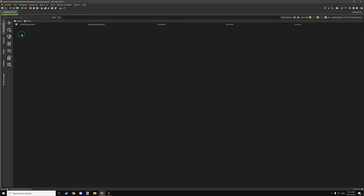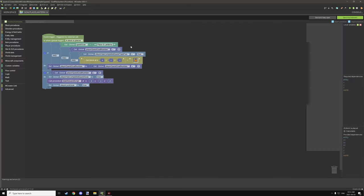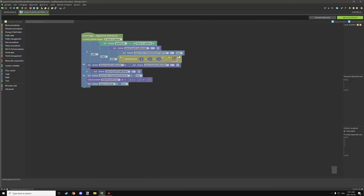Goals are set up exactly the same way, just slightly different. For goals, we test if a block is placed and check if the current block is a regular lantern. All other settings are exactly the same except we increase the variable by one. We make sure the reward script used is for the goals, not the challenges — but same basic idea.